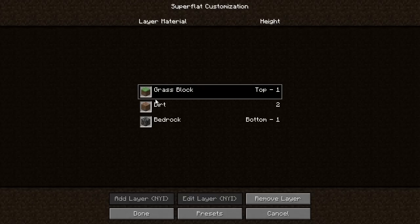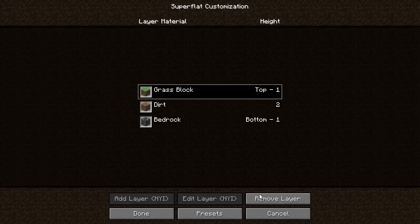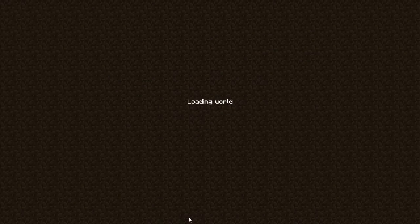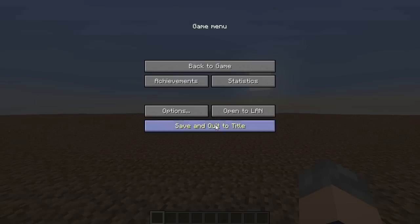Obviously there'll be new items and new layers you can add in — you'll be able to add layers of anything. So if I remove the grass block layer and click Done and start the game up, when the superflat world loads it's just dirt. It looks terrible, but it lets you change it.